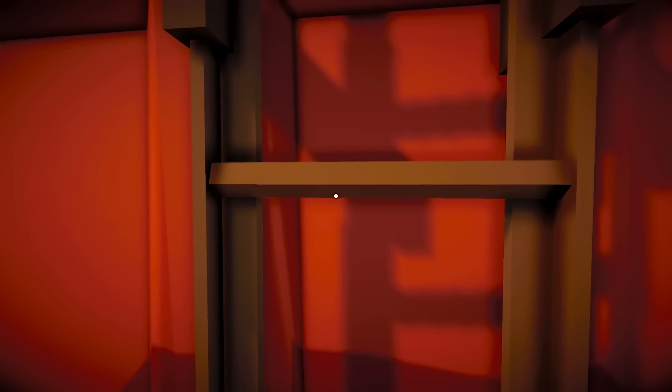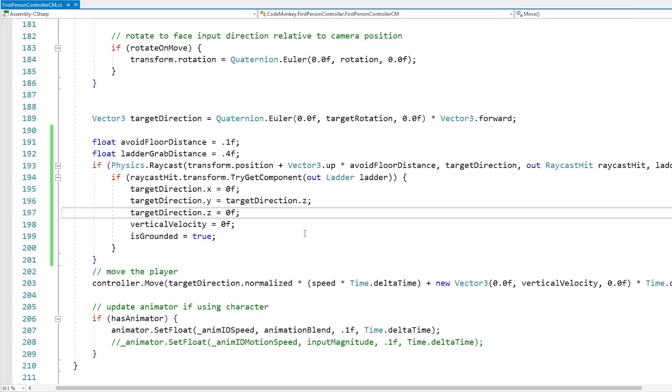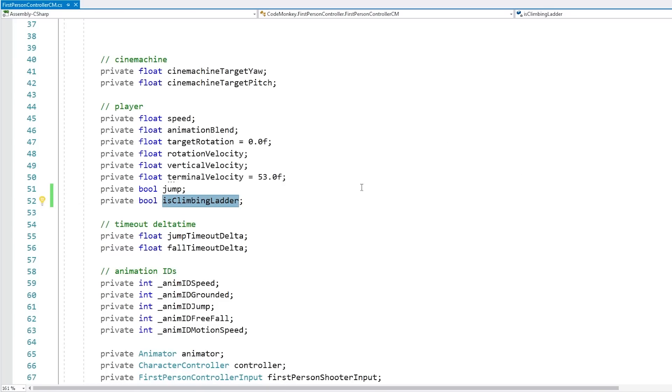So with just this, it might already be working. Let's test. So here we are. Let's go approach the ladder and keep pushing forward — and yep, there you go, it does indeed start moving up. So the character does identify the ladder and does climb up. It's a bit too slow, but we'll fix that in a bit. However, the main issue is if I move back, the character falls instead of climbing the ladder down. So we're going to fix that in a bit as well.